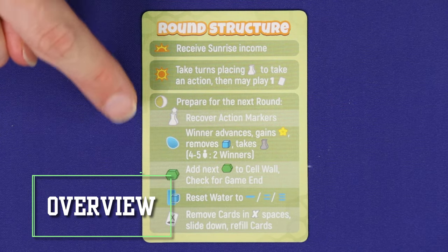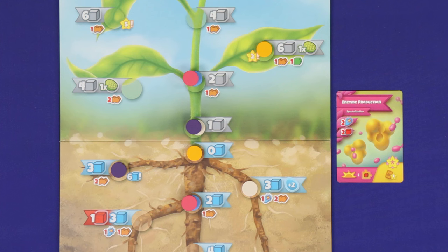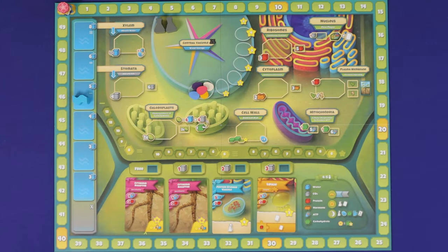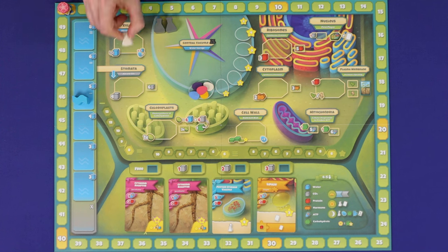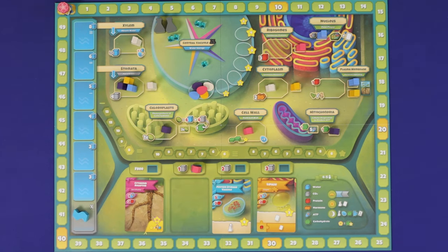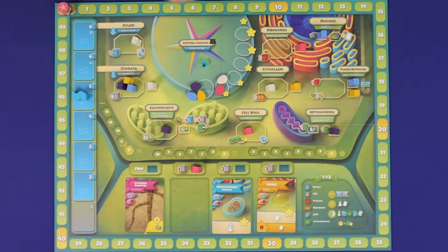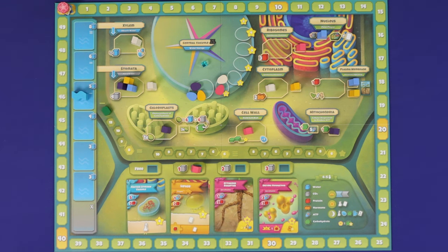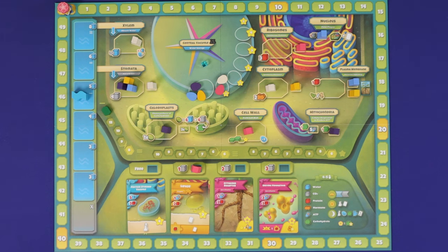Cellulose is played in rounds, and each round is played in three phases: sunrise, daytime, and evening. In the sunrise phase, players will gain income. Second is the daytime phase — this is where the bulk of the game will take place. Starting with the first player and going clockwise, players will take turns to play an action marker and resolve the action space they played on. Once all players have run out of action markers, you'll go to the evening phase, where you'll resolve control of the central vacuole, then reset the board for the next round. You'll continue taking complete rounds until all spaces of the plant wall track have been filled, and at the end of that round, players will count up their final scores.